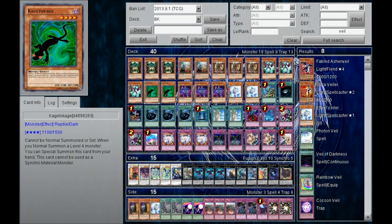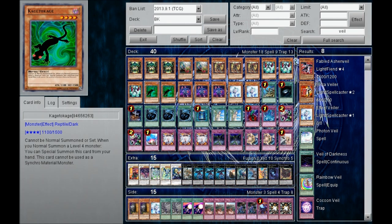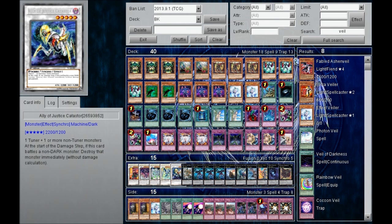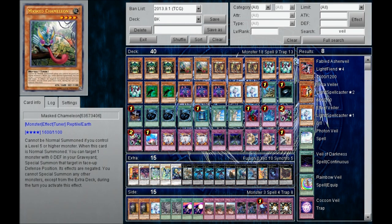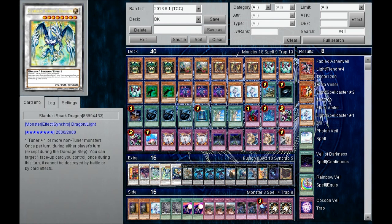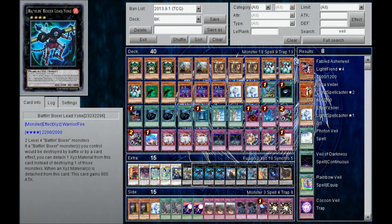What happens is you can summon out Glass Draw and then Special Summon Kagetou Kage. So at the cost of 2 cards, you summon out these 2. Then you go and XYZ into King of Feral Imps, use Feral Imp's effect, detach Glass Draw, and search for a Masked Chameleon. Not only did you plus 1, next turn you're in a position to plus 1 again, because Masked Chameleon can bring back your Battling Boxer Glass Draw that you detached. You can go for Rank 8 Synchros, Rank 4 XYZs, Lead Yoke, all of these things.